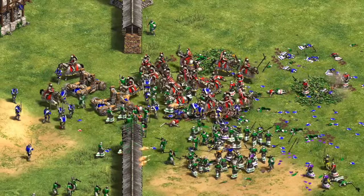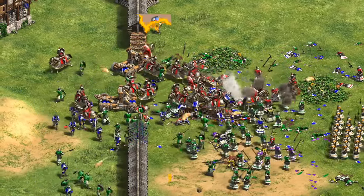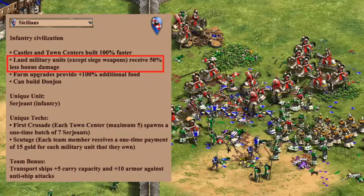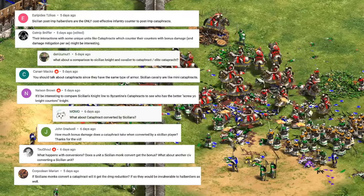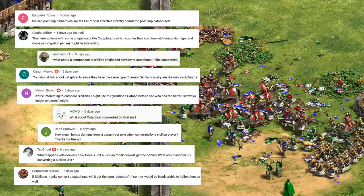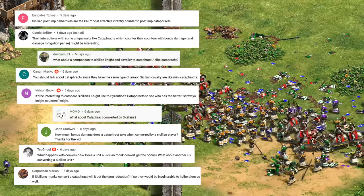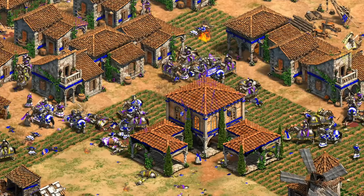Hey guys, Spirit of the Law here. I recently did a video on the Sicilians' 50% less bonus damage, and in the comments got some great questions about how Sicilian Cavaliers compare to Byzantine Cataphracts, whether Cataphract trample damage works against Sicilian Halberdiers, as well as how the two units interact in general — all of which and more we'll be diving into for this video.